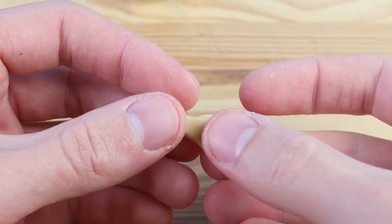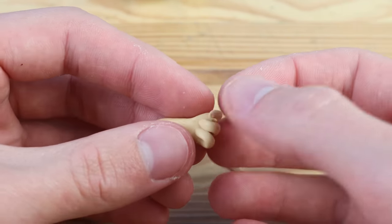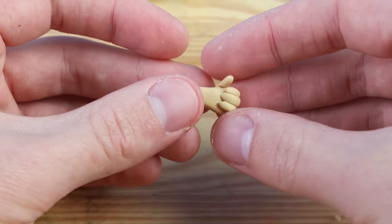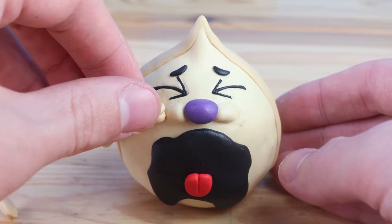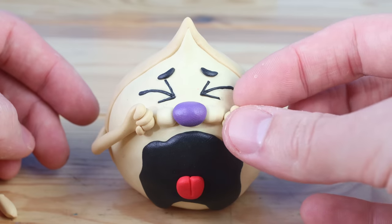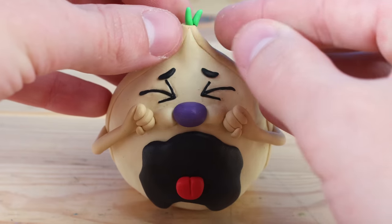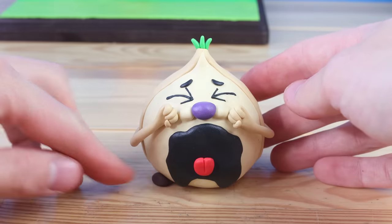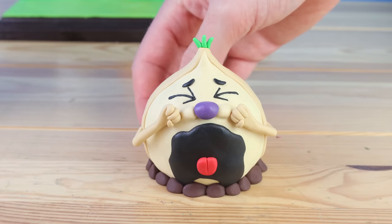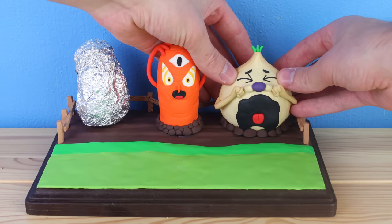You saw how I made hands before, but these ones are a little bit different so I figured I would still show it. For this hand and the rest of the bosses, I'm going to have the hand in a fist. And like I mentioned before, this boss is always crying, so what better way to place the hands than like a crying baby. Finally, let's add the rocks onto the bottom and we can put our onion onto the base. And let's start working on our potato.